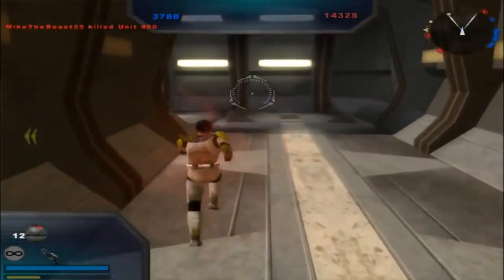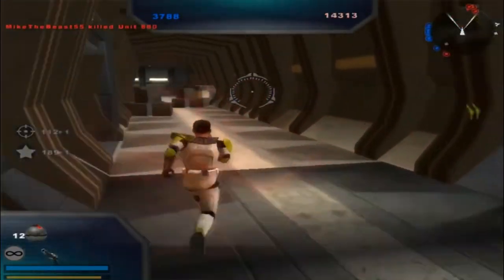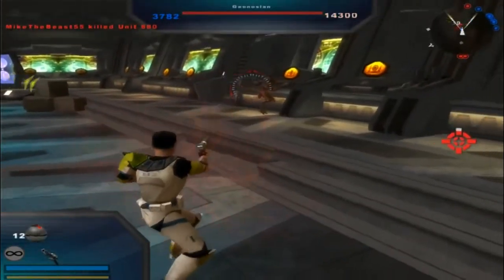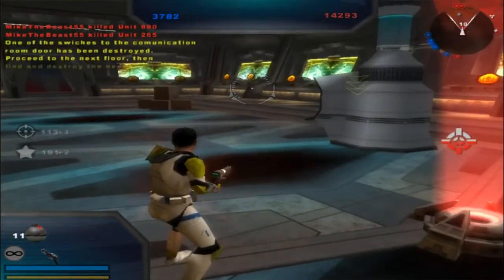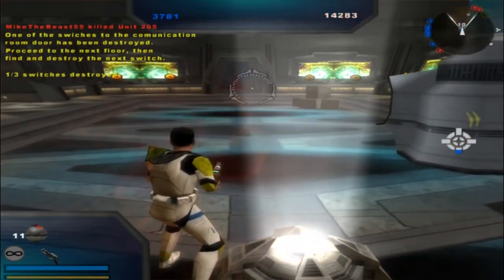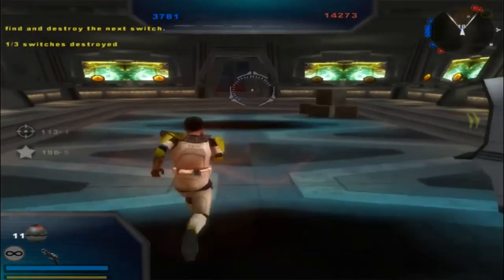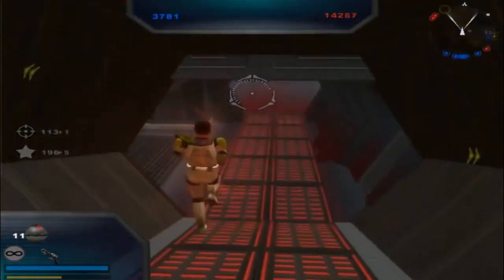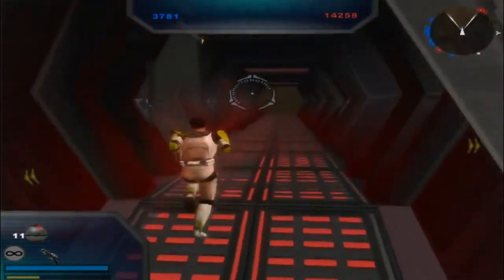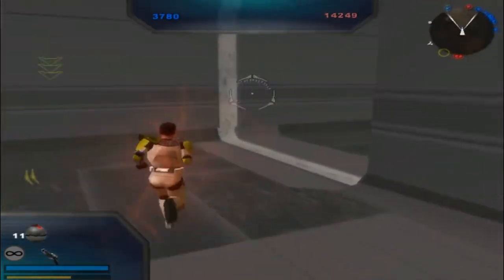Let's see how we do here. This might be where we take most of the time, but this is all about navigation — it's kind of luck, but at the same time it's just having a good sense of direction. There we go — one of the switch objects to the communications room door has been destroyed. Proceed to the next floor, then find and destroy the next switch. We'll take this command post real quick. Let me see if I can find it on my own. I'll go this way and this way, even though I feel like I'm going backwards. This makes no sense — but whatever, it's a labyrinth of tunnels. It's not supposed to make sense, I presume. Dead end.